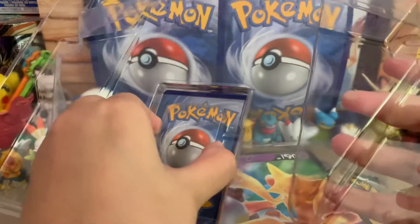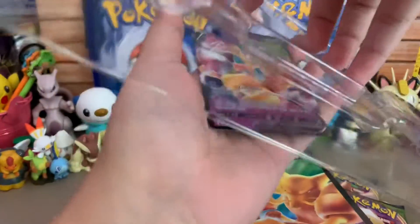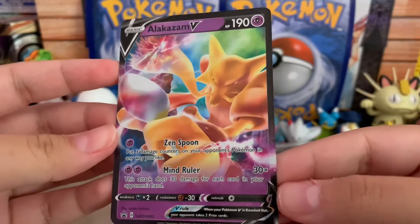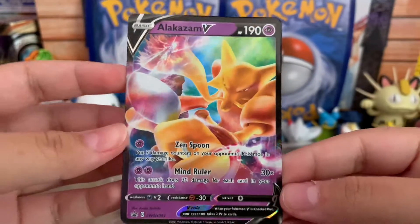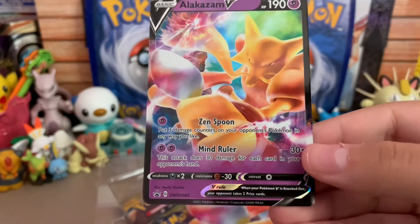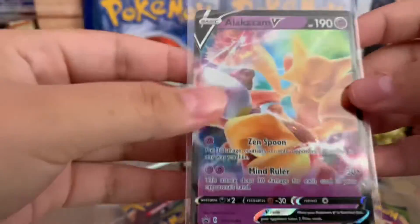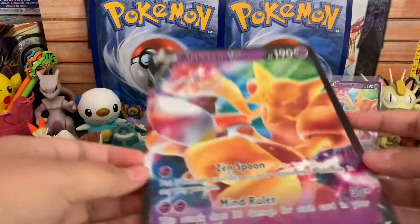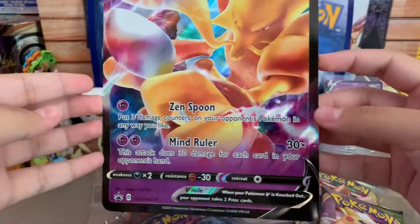Let me just take this out. Look at this card — the promo card, it looks really nice. Let me just leave this up. There we go. Put this one back — we got our jumbo card here, Alakazam V, nice.